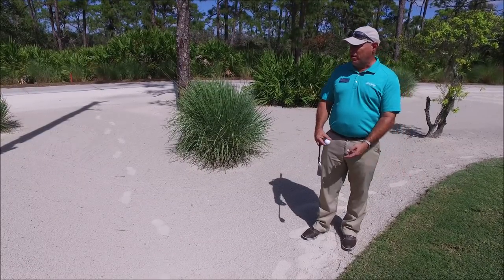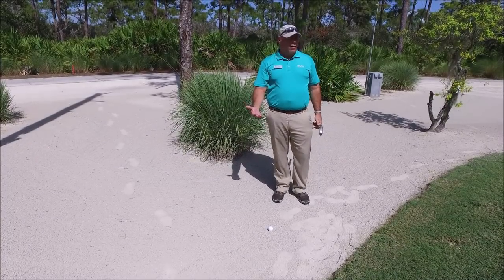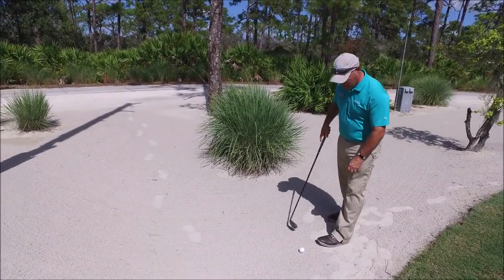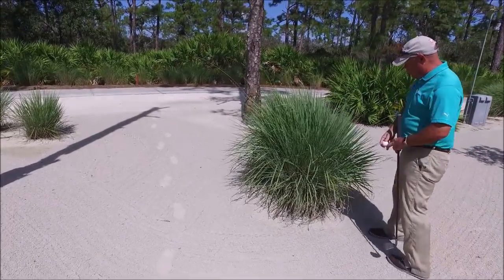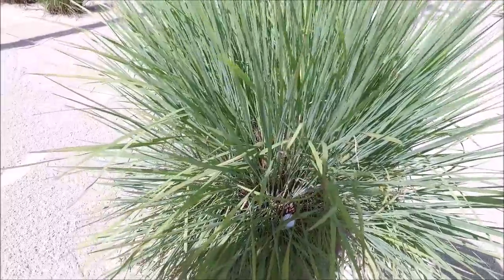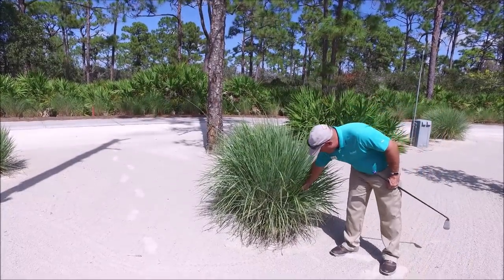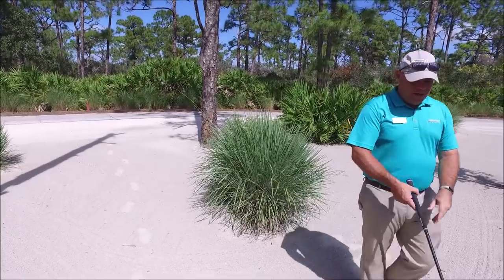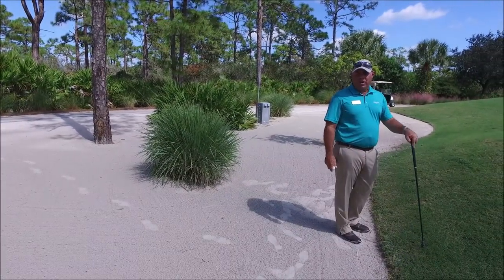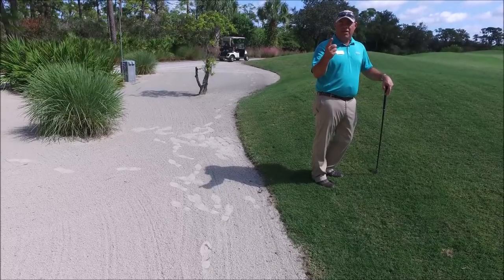So I'm standing in this waste area. If my ball comes to rest in the waste area, that's considered a penalty area. Obviously it's not much trouble here — I can go ahead and hit the ball, ground my club and hit the shot. But let's say the ball ended up near or even in this palmetto bush — obviously I wouldn't be able to play that ball. Now since the palmetto bush is inside the penalty area, if I would like, I can pick that ball up and come to the edge where the naturally maintained turf meets the sand, and use that as my margin of the penalty area. I can drop my ball within two club lengths, taking the one stroke penalty.